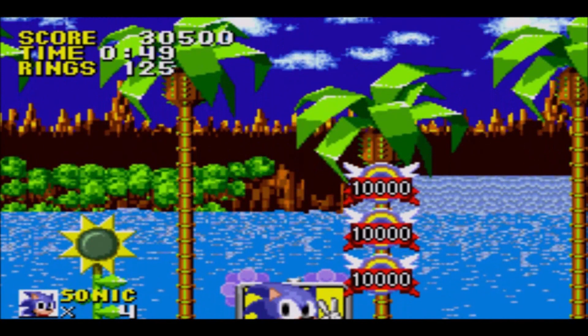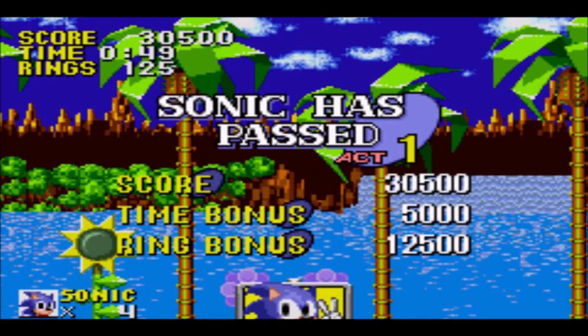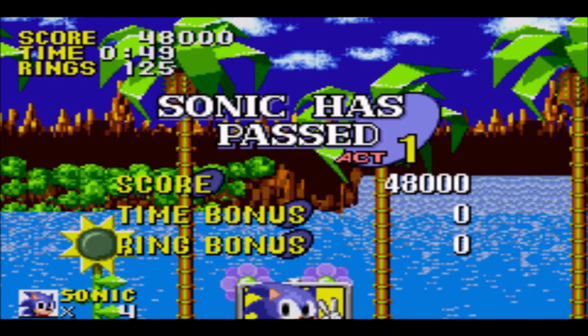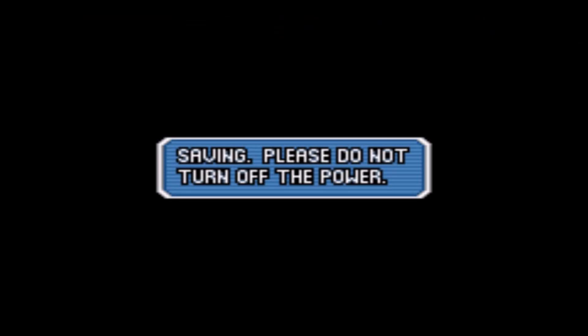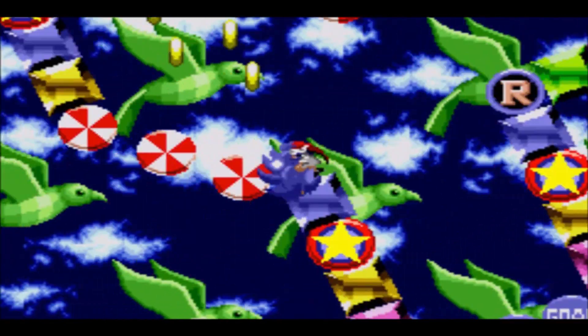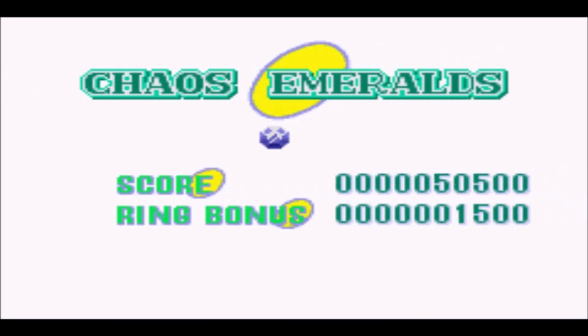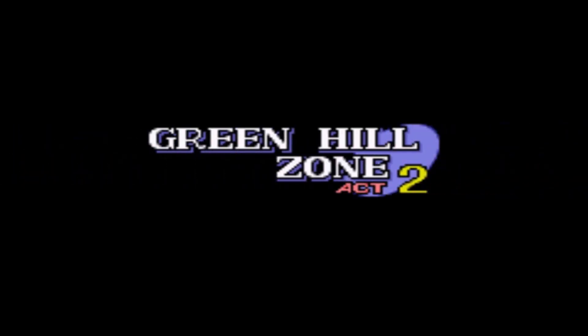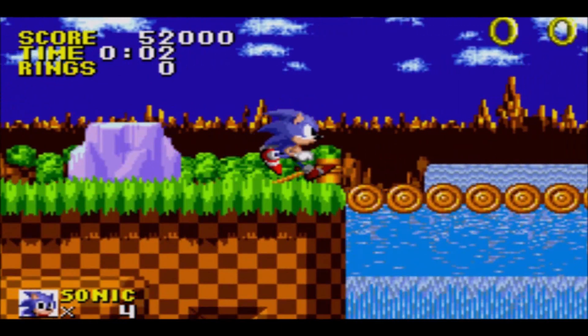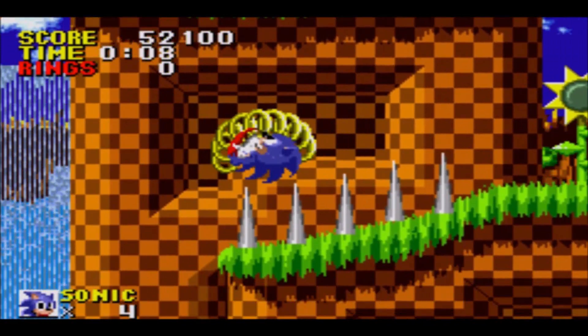We've finished the very first act in Green Hill Zone, and right off the bat the presentation, while the visuals are still relatively the same as the Mega Drive counterpart, they horribly butchered a lot of things. We ended up on a special stage, and we instantly managed to win the emerald because the collision detection and physics in the special stages are very wonky — you can just essentially break through the crystals super easily. You can't do that in the original; you're actually offered a challenge.